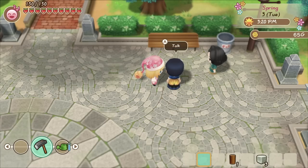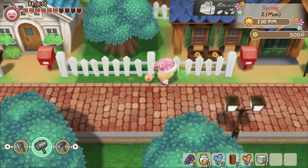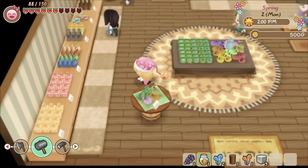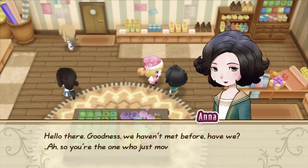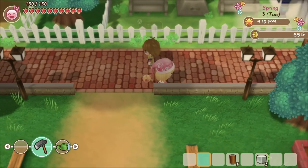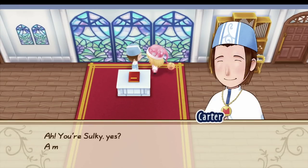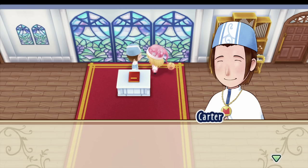If you decide to build up your friendship with Anna, you're going to unlock her cooking classes, which is pretty great. In order to get a kitchen, you're going to have to go to Gott, who can upgrade your house and farm — you'll just have to work your way up getting those materials for him. Once you do that, you'll be able to utilize the recipes you learn, making Anna's cooking classes way more beneficial. It's also good to raise your friendship with Carter, because you'll unlock the back of the church, which lets you forage unique items including mushrooms and truffles.